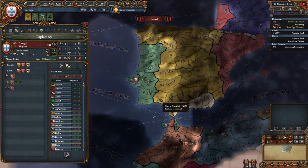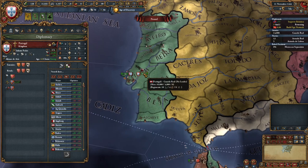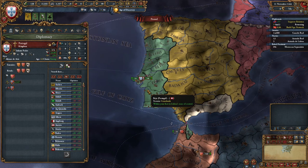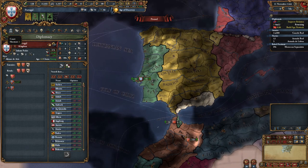Now we're asking: what's going on with our economy? What's going on with our army? We can see how big our army is, but should we make it bigger? Can we? We could see our navy, but should we build more ships? What kinds of ships should we build? These are all good questions that we will ask and answer in this episode.